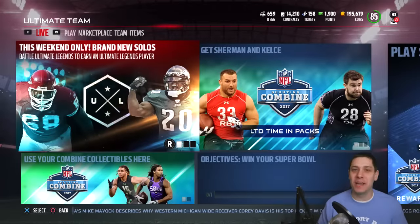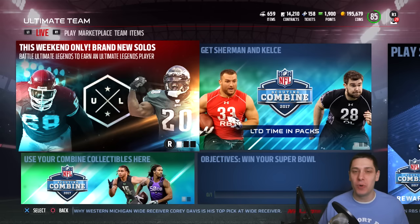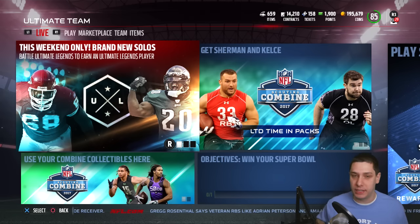What is up guys, Clickwood here back again with another Madden 17 Ultimate Team video. It is Saturday morning, which means we have new Ultimate Legends in the game. We got a really beastly card — Brian Dawkins Ultimate Legend — and we also got an offensive lineman, Will Shields. Both of these are the best at their position in terms of overall.